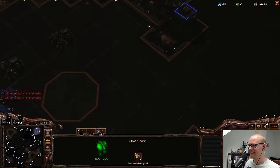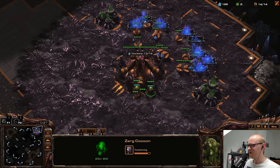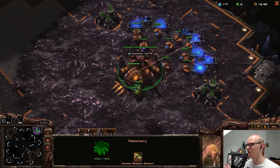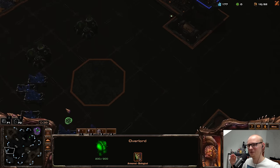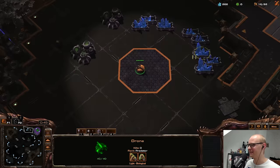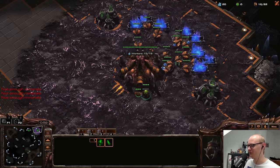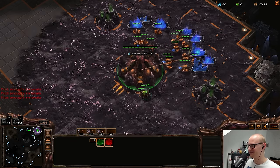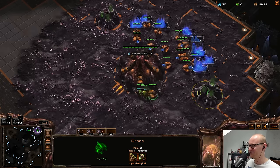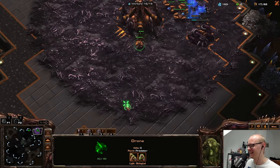I just looked at the build order from a replay analysis website and the first time I did it I beat a 5.8K Zerg player, so I'm going to try it again. Basically you pretend to play a normal game with light ling-bane pressure, but then instead of transitioning to macro, you build a roach warren. Since your opponent is so busy defending the ling-bane, you make like nine roaches behind it and hopefully your opponent makes nine drones instead, then you walk across the map and kill them.